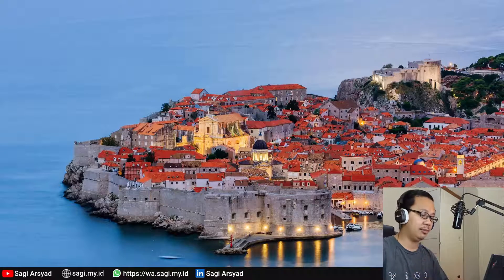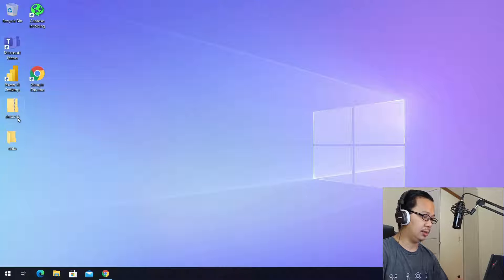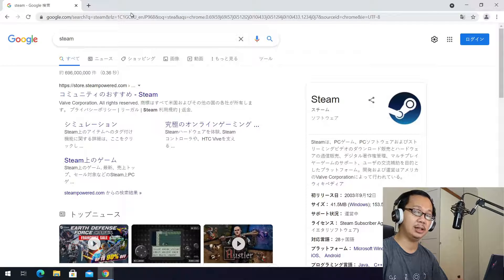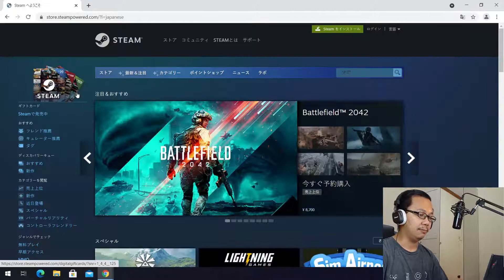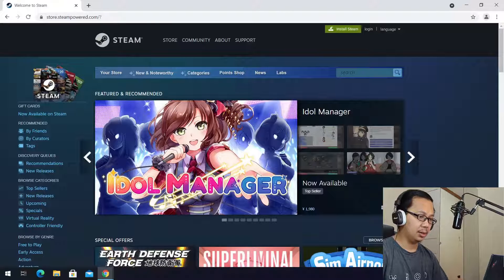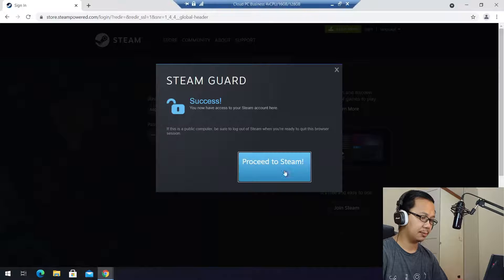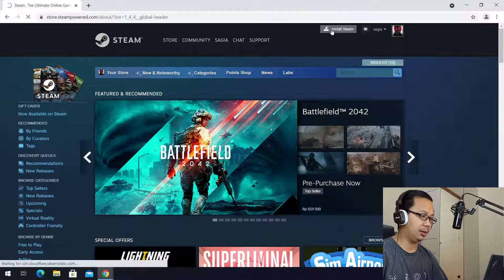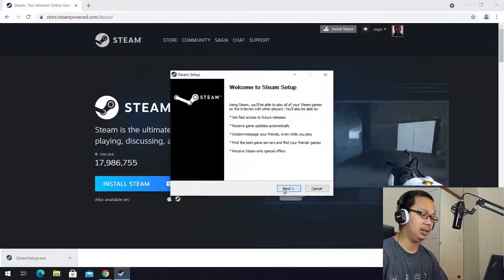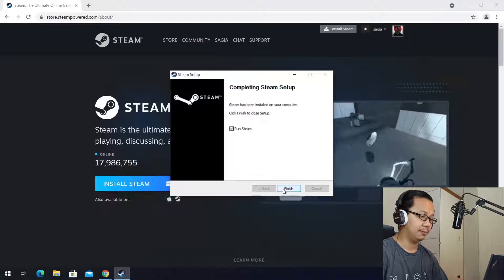Let's start by opening our Cloud PC. This is from my previous session — let's close it. Now let's open Steam. Sorry, there's some Japanese here because my Cloud PC is located in Japan. Let's change the language to English. Okay, now let's log in to Steam and download the Steam client. With the Cloud PC connection it should take less than one minute.